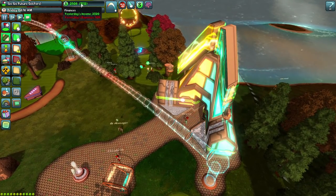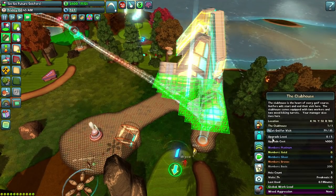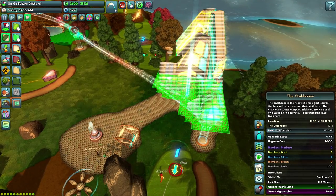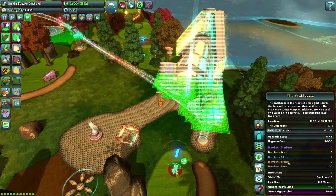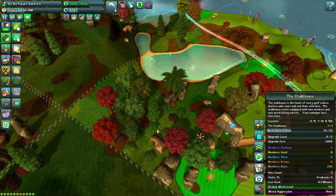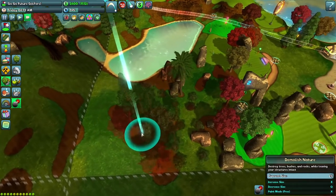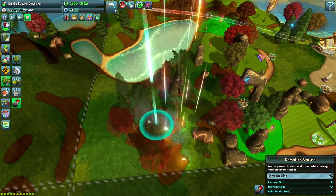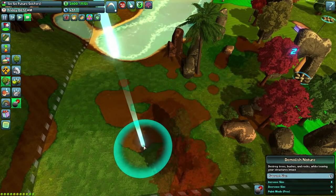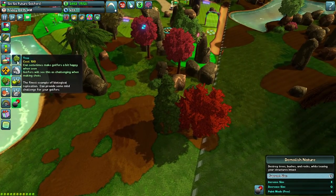Right now we just need to keep waiting — it's not that long until we're able to upgrade the clubhouse to level one. We can see if we start getting bronze members or whatever. I also thought we could demolish the nature over here — that'll give us some money. Although those trees we specifically put down, so getting rid of them just gets our money back. Over here we're not going to want all of those things in anyway, so we can clear that up.